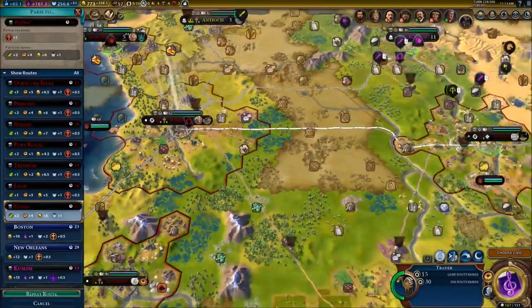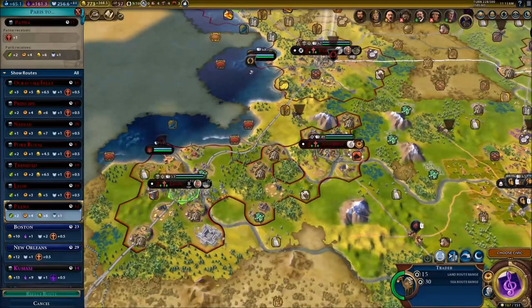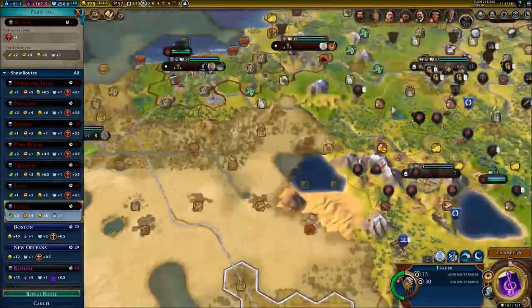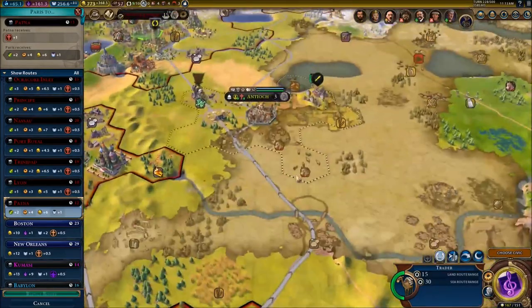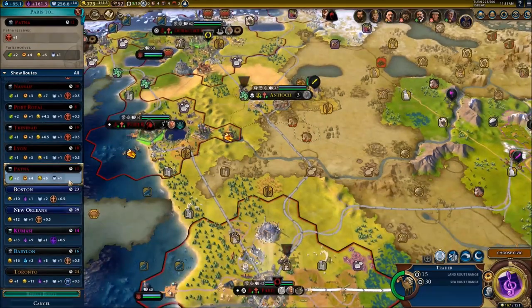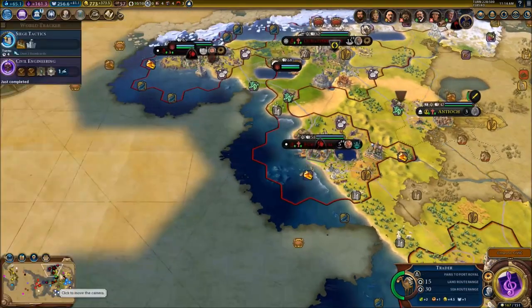We do have a trade route that's been finished. We're going to send it to Port Royale, boys. We also need a new civic now that the other one is finished. Let's see what we can get.